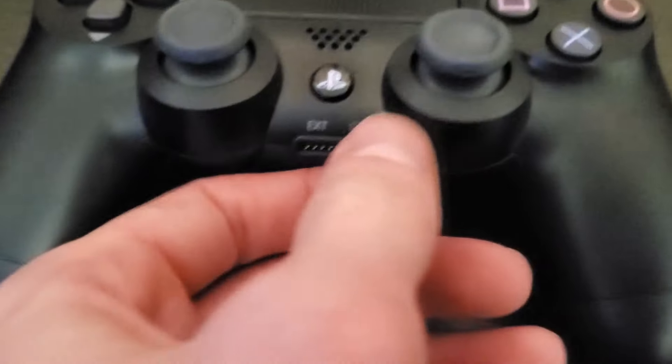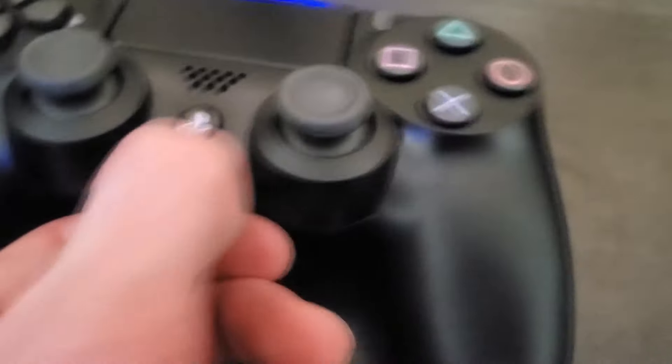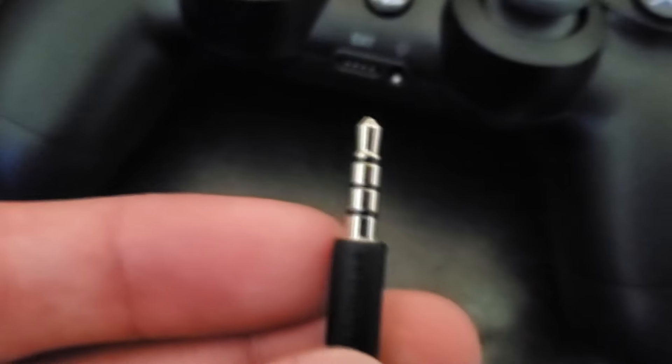I'm using my Alphas right now. You want to make sure that the connection is completely in — not just halfway in like this. You really want to make sure it's flush and fully connected. Same idea with earbuds: as you can see, there are three lines on the plug. One simple trick for earbuds is to plug it right in here...